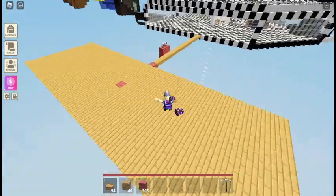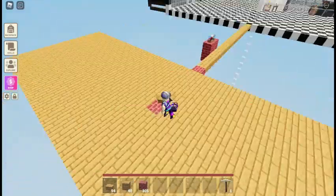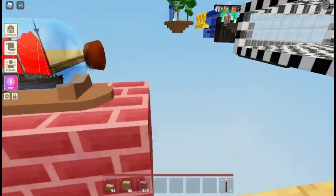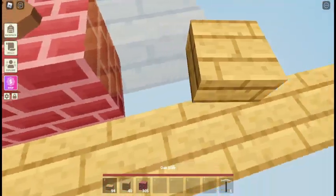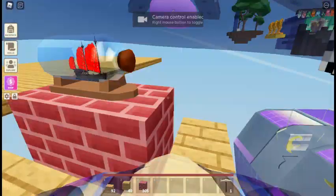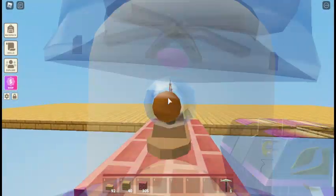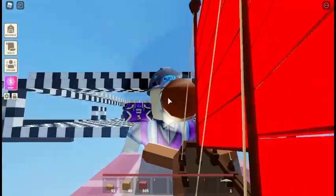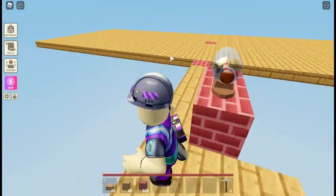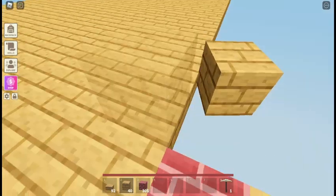So this is our platform — it's 11 by 25. Now we want to add this curve you can see right here. Let's build right around it. You can see a curve there. Just a little bit — you can make it with oak planks, starting off like that.